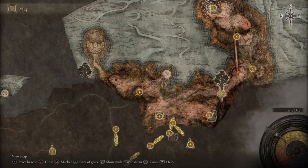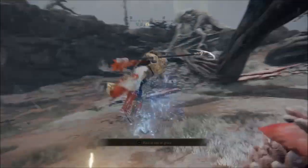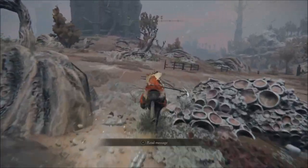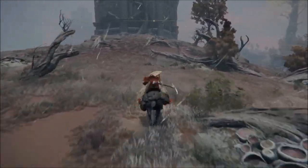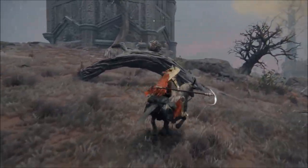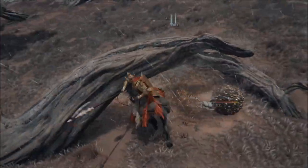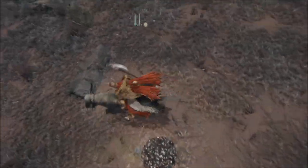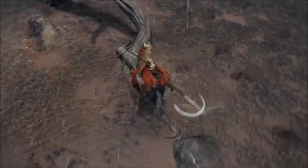Here we are now. What we want to do first is just see where the little tower is. Inside the tower there's like a little branch or root — a piece of wood, like a root or something — and this is the one that drops the Somber Smithing Stone.